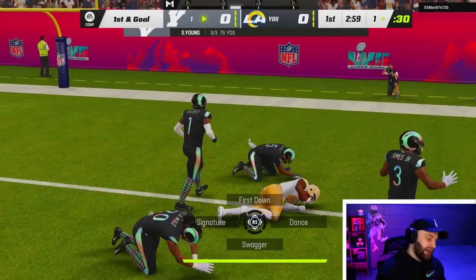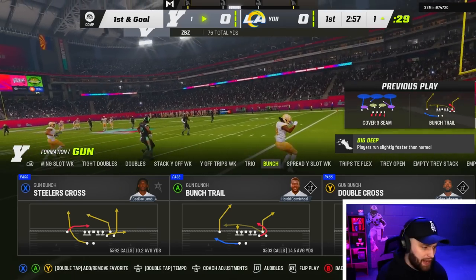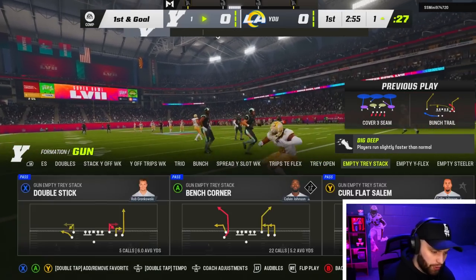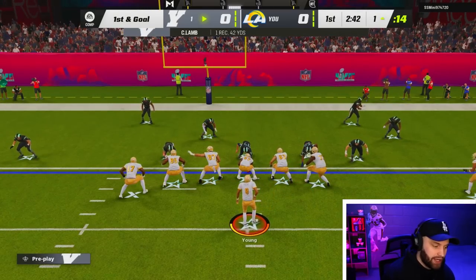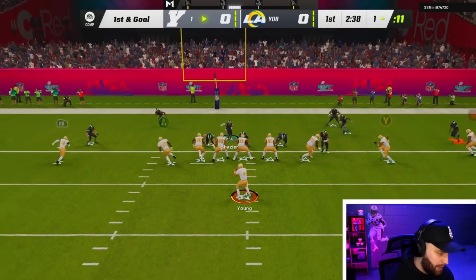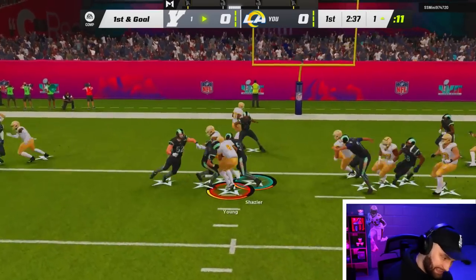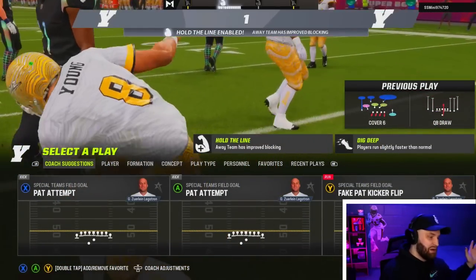That Slinger 3 deep release is crazy - it came out very fast. There was literally a guy in our face and CeeDee Lamb went up and snagged it. That's beautiful. And now we're going to do a quarterback draw with our 99 speed Steve Young. He fell in - that's all we need from him. Steve Young, baby, let's go!